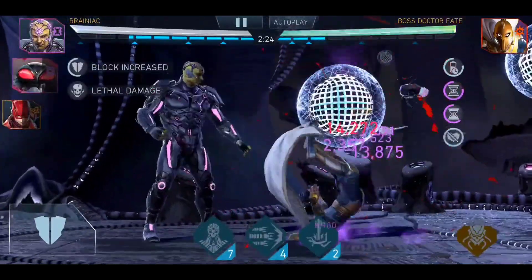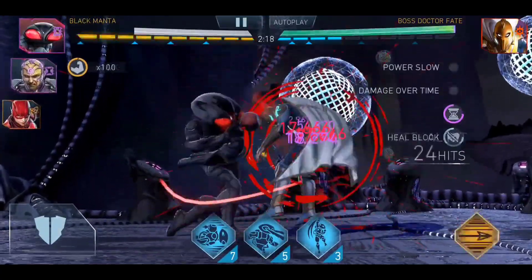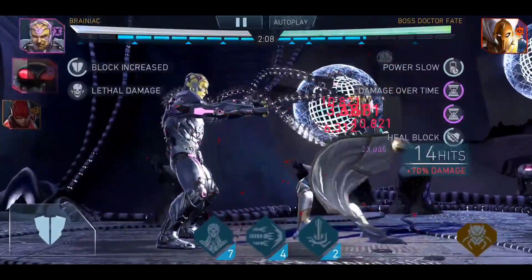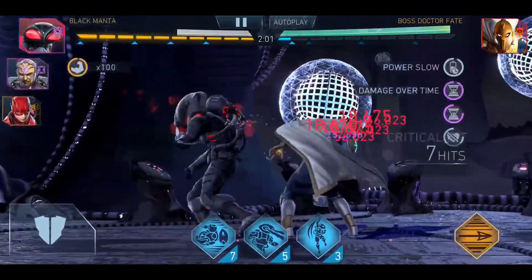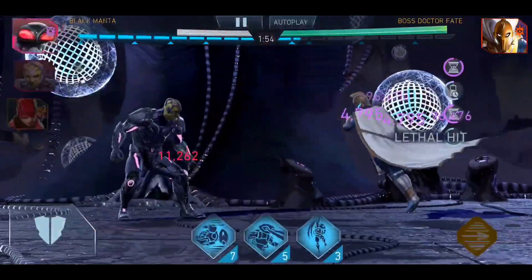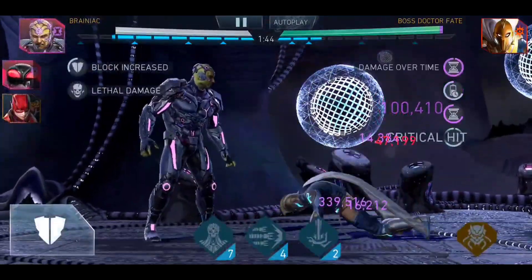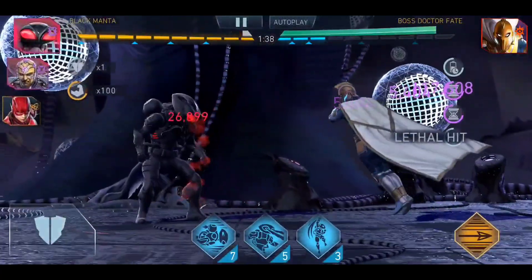So as usual, he'll be tagging in with Brainiac, using Special 1, and letting Dr. Fate do a few basic attacks so that he can then tag in Black Manta. Doing the Special 1s increases the lethal attack damage that Brainiac is going to transfer all the way to Manta. You need to do this 10 times because it stacks up to 10 times. It will be a little bit rough and risky at the start, but after that there's really no risk overall. You just have to survive the 10 Special 1s by Brainiac.